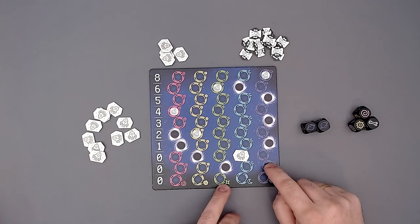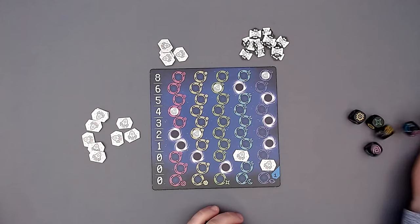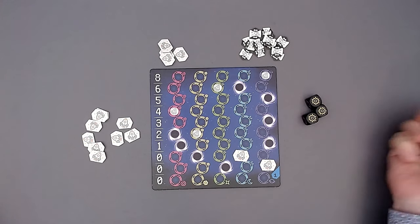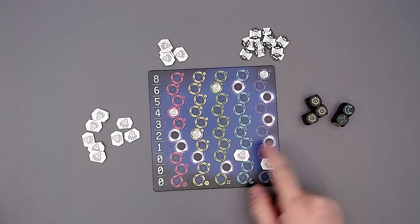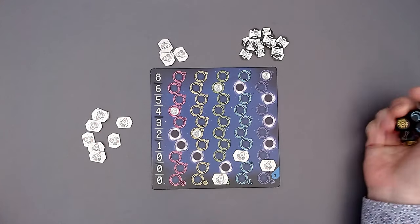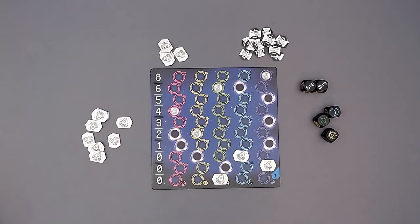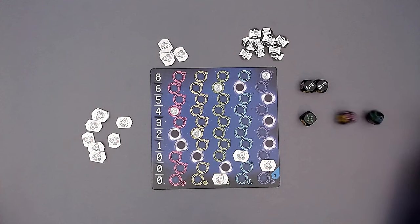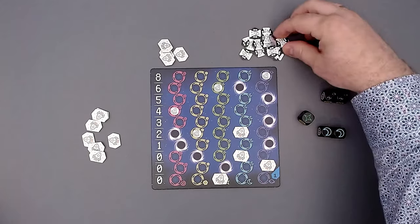So either two purples would go up here, one yellow, or one pink. Let's do two purples. Three yellows wouldn't work because there's one of these black holes, but I'll reroll these two and hope for at least one more. No - so I can't use the yellow ones. But either I can go up one with green or one with the blue ones. Let me go one up with green. We'll take blue and go two up with the blue one, and because we have two of these tools, we get one rocket part.